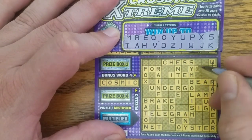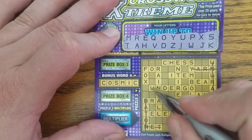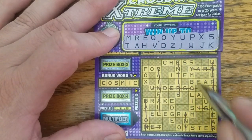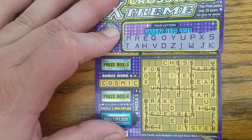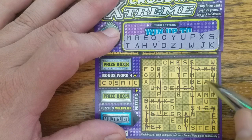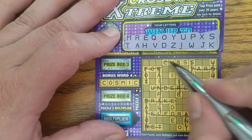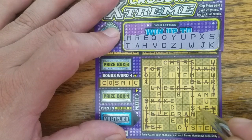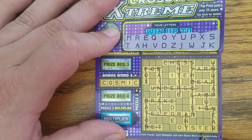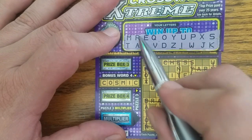No N, no L, no B. No bear. No F, I can't get four or fox. No C, I can't get chess. Can't get lamp — no L. Can't get mug — no G. How about oyster? I should be able to get that — I got the O, Y, S, T, E, and R. I got oyster! Let the world be your oyster.